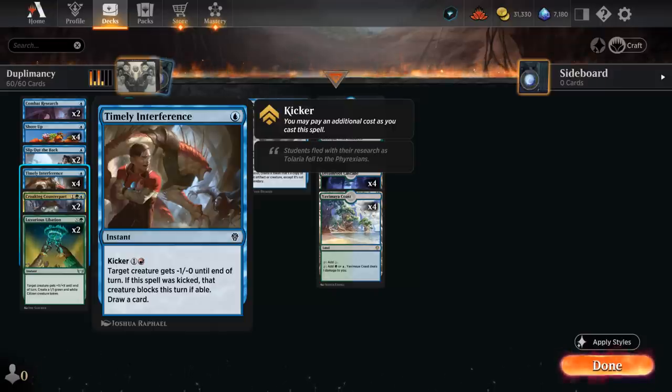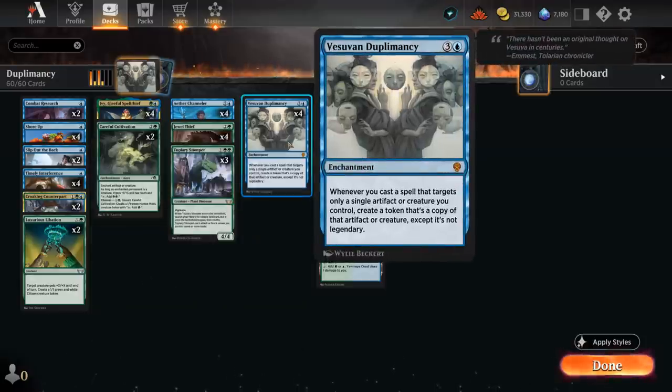Timely Interference is typically meant to target opposing creatures, but we can also target our own creature with it, shrinking it by one power until end of turn and drawing a card at instant speed. So now we can not only draw a card, but also copy our creature if we have a Duplomancy in play.